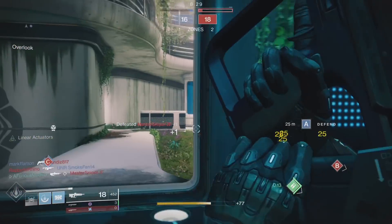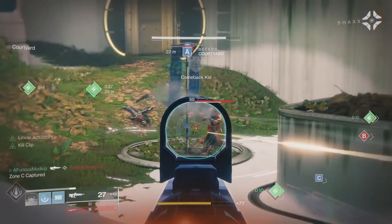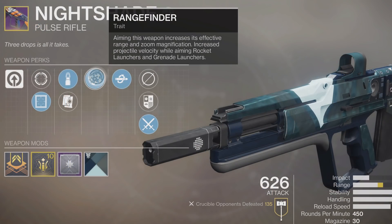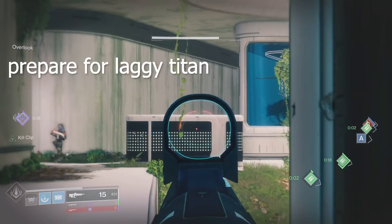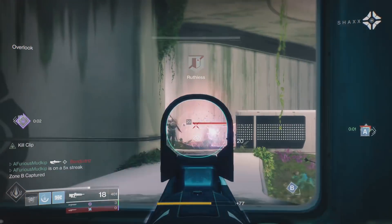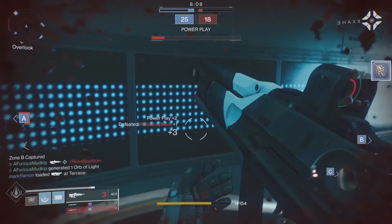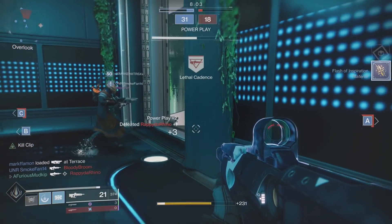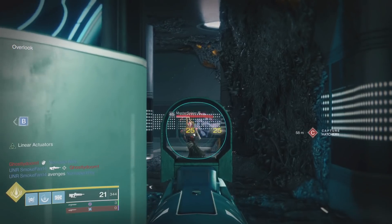Let's go over the rolls on this one — shout out to FuriousMudkip, who essentially snagged the god roll. This one comes with Kill Clip: reloading after a kill grants increased damage. It also comes with Range Finder: aiming this weapon increases its effective range and zoom magnification. Super beneficial on this pulse rifle, because if there's one thing that can hurt you with pulses it's damage falloff. Whereas rifles like Bygones or Go Figure have really good range by default, these lightweight pulses have pretty bad range. So Range Finder is super beneficial here.